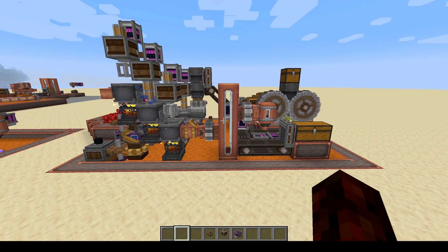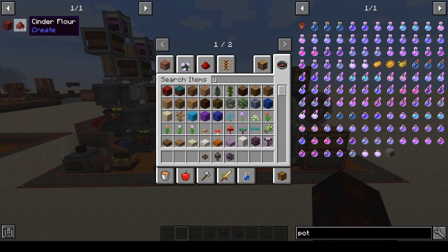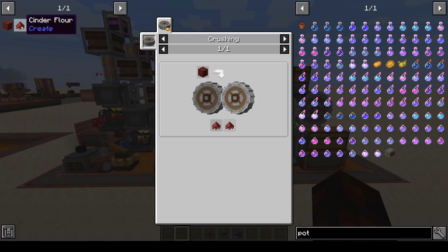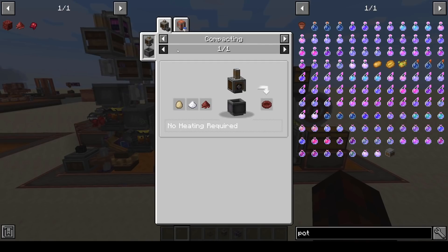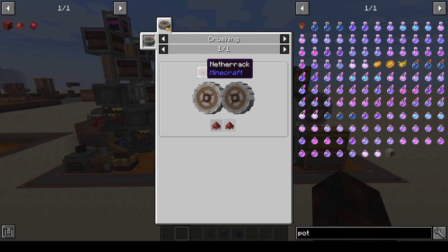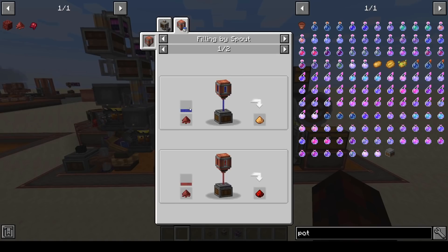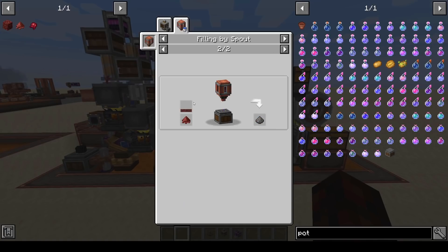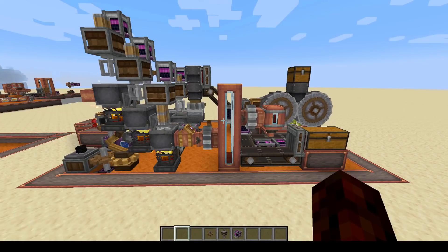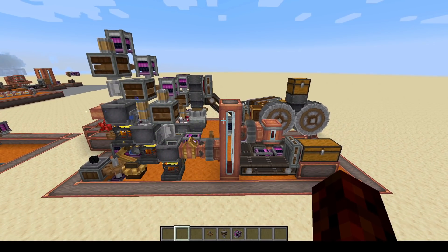The last thing I'm going to go over is how to automatically craft glowstone, redstone, and gunpowder. The way we're doing that is by using the cinderflower item, which you can craft by crushing netherrack - that's the only input you need. You fill the cinderflower with night vision to get glowstone, strength to get redstone, or harming to get gunpowder.